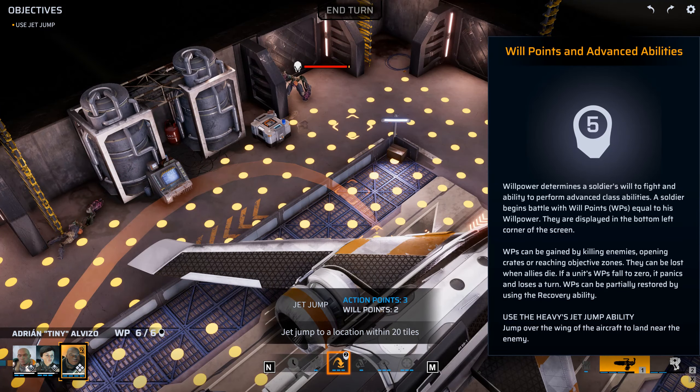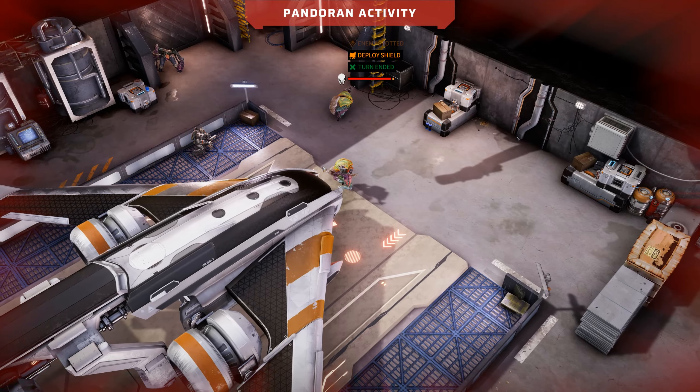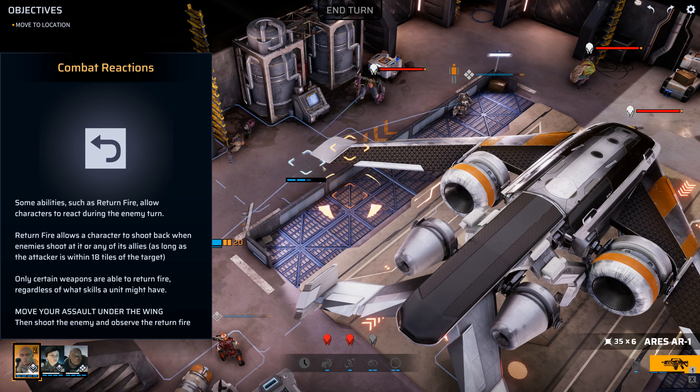So far this is pretty fucking cool. I guess I can't end turn. Shit — 2 melee. Some abilities such as return fire allow characters to react during the enemy turn. Return fire allows the character to shoot back when enemies shoot at it or any of its allies. Move your assault under the wing, then shoot the enemy and observe the return fire. Okay, moving now.